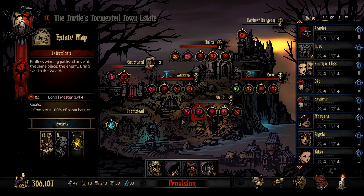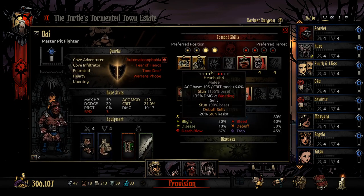Hello everybody and welcome back to Darkest Dungeon. We are here in the Cursed Estate once more, ready to jump into this wield mission for the World Champ Medal, and we're actually bringing in the Pit Fighter himself, Dai.